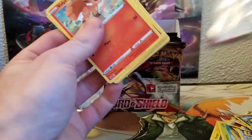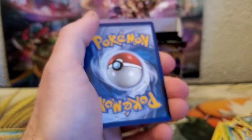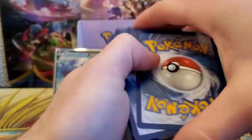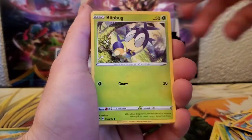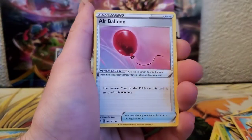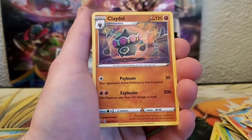Hop right into the next pack. We got Voltorb, Munna, Roselia, Togepi, Blipbug, Energy, Quick Ball, Galvantula, Air Balloon, Silicobra, and a Claydol for the rare.